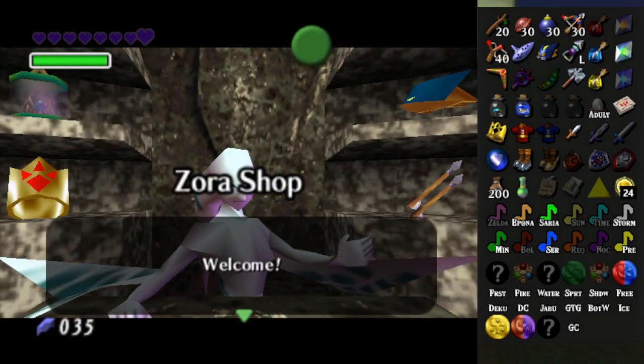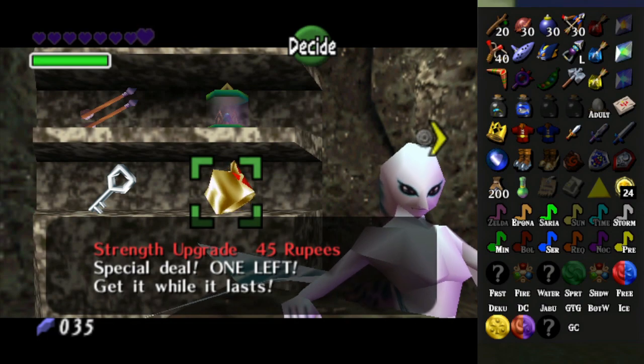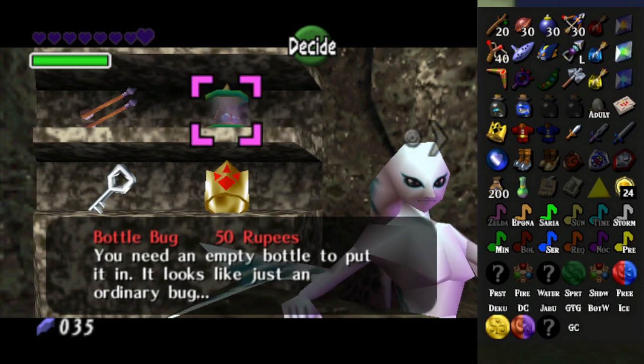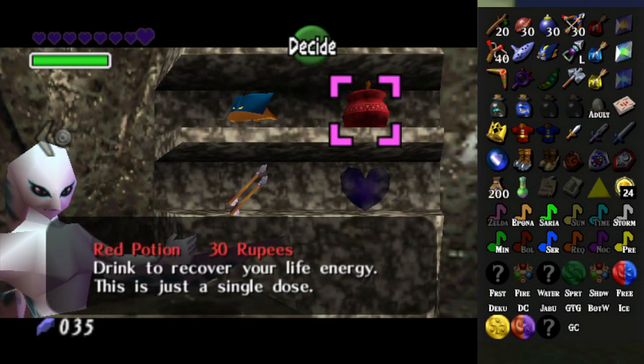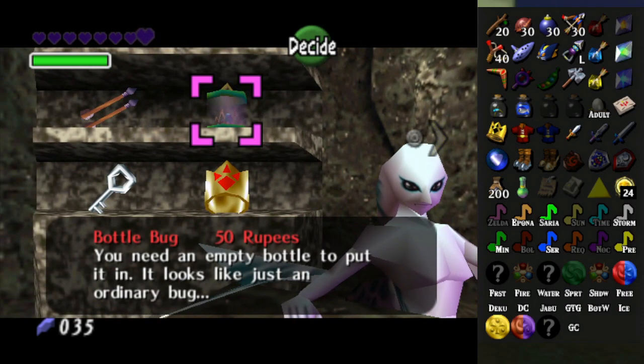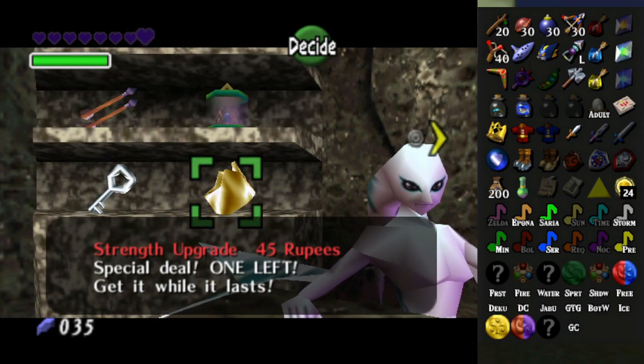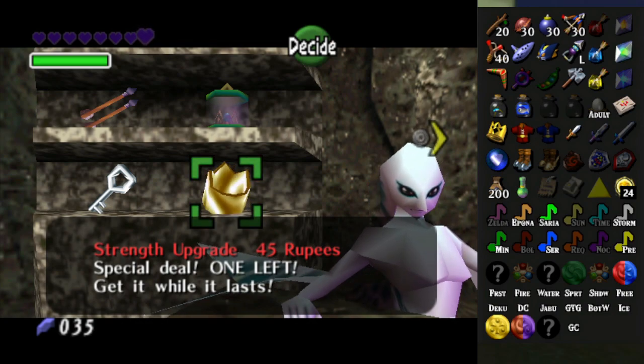What is— okay, so is that a strength upgrade? Bug bottle? Need an empty bottle? I don't know if that's an empty bottle or if it's just telling me that it's empty. There's also a small key for the Gerudo Training Ground. I don't have enough rupees for the strength upgrade.